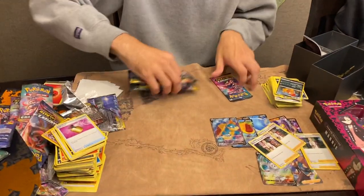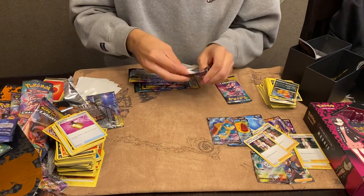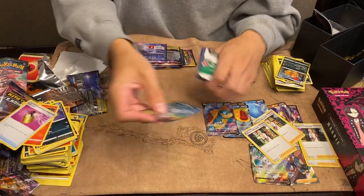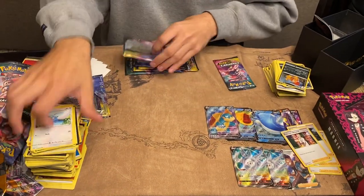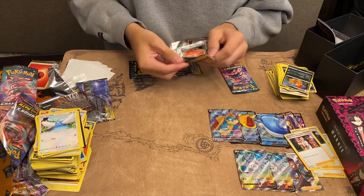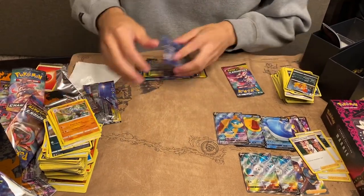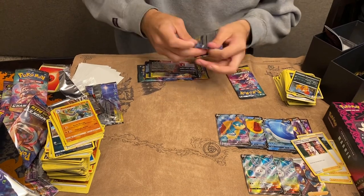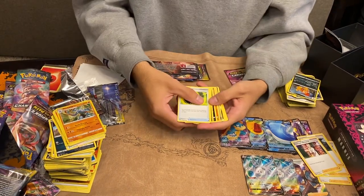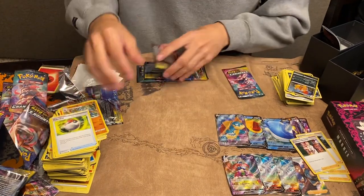We're going to open this one last, because it was the one that didn't want to get included. We do have 16 packs left, and there's another Corsola. 15 packs. It really doesn't look like we're going to get there, folks. Oh, there's something — it's actually nothing. And a full art.